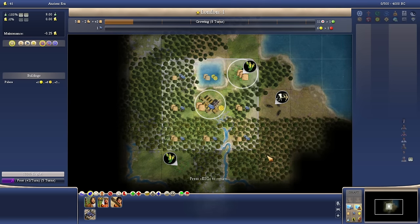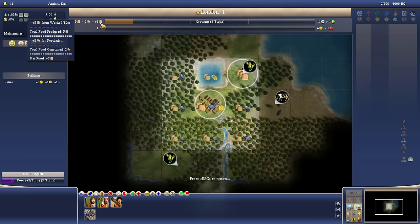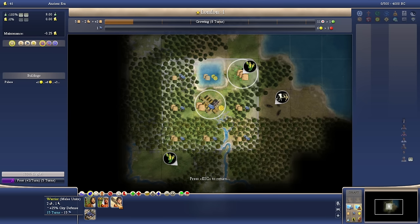Our starting techs are fishing and mining - we don't start with agriculture. I don't think we're going to go with a worker immediately, though we'll want one pretty quickly to improve tiles. In Civ 4, your city doesn't grow when you're building workers or settlers, but excess food does carry over to production when you're building them. I think some growth here is going to be good. We'll probably start with a warrior, and when we grow in eight turns we might switch to a worker at that point.